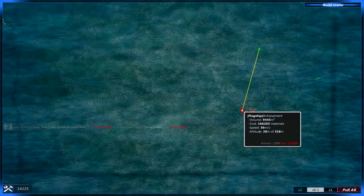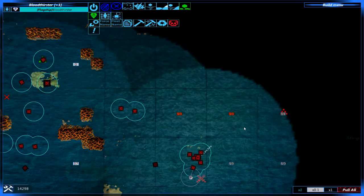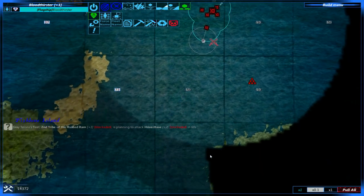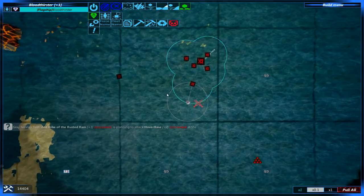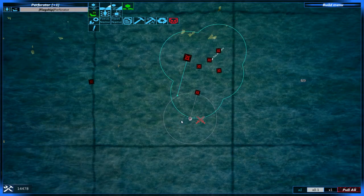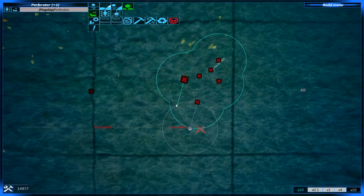I wasn't paying attention and we are under attack by an Achievement, apparently. I don't know where this came from — I was literally over here with my screen and then out of nowhere, 'you are under attack'. I'm guessing it got reinforced and then moved upwards. And it's attacking our little hovers. Perforator, yeah, you go in there and prove yourself against a single enemy. I think that would be the best here. Should get close enough before the battle.